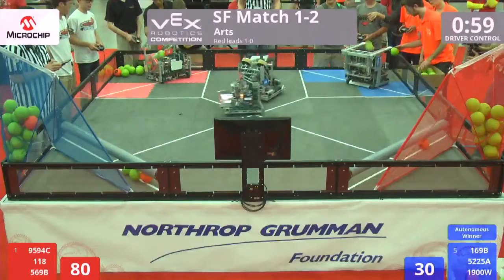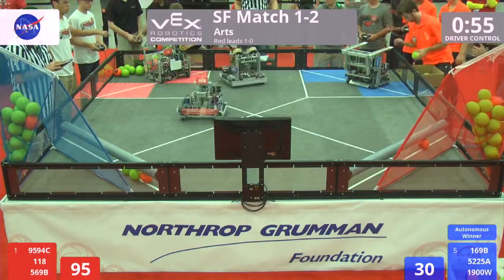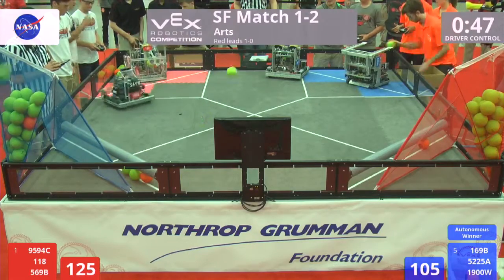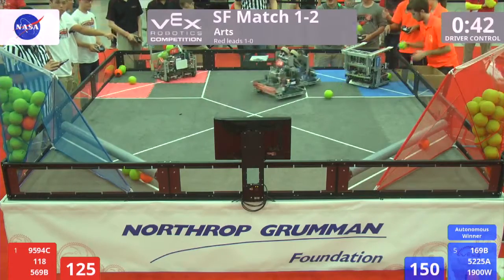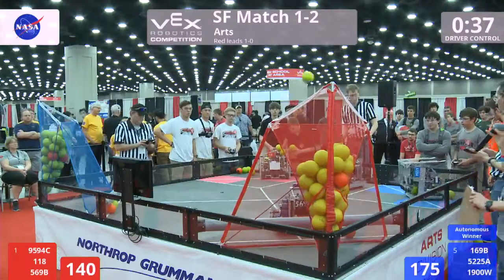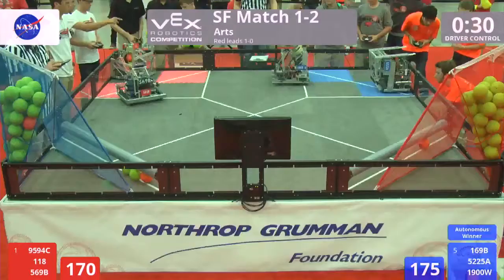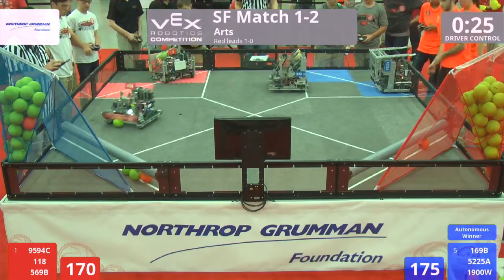5225A ebots pylons machine in blue - they represent your number five seed. A very pretty arc on those shots, one after another, landing them into that blue alliance net. 47 seconds left to go. 1900W machine also on blue - they want to do whatever contribution they can. They're from Woodward Academy in College Park, Georgia. They had a couple of pieces loaded up and are now pending, waiting by the parking zone. 5225 machine has a ramp - will the ebots pylons lift up their alliance partners to a possible victory?